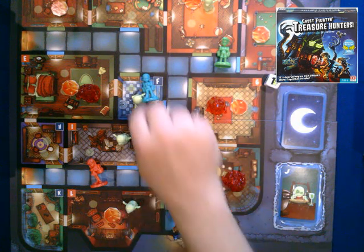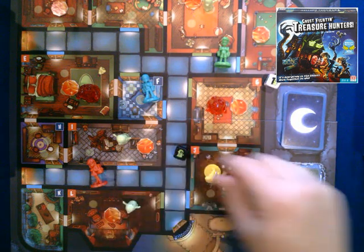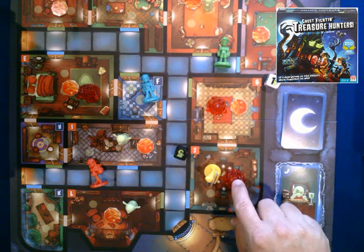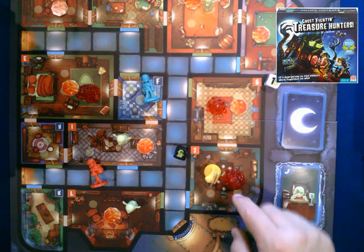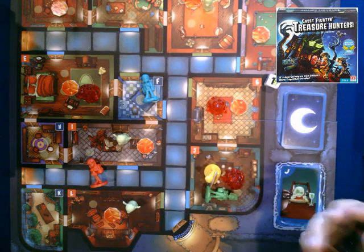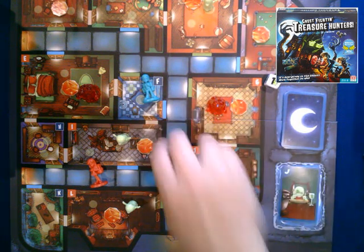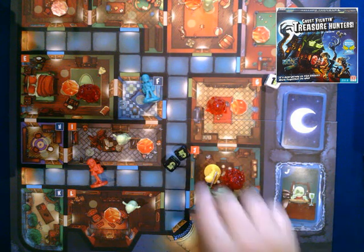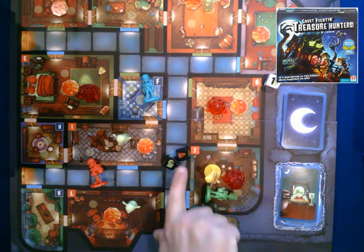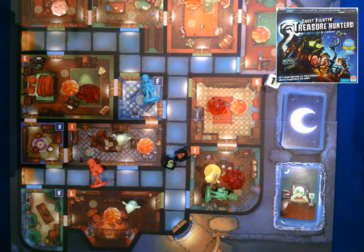When you're in a room with a ghost, you can choose to fight it — if you roll a ghost on the die, you take that ghost off the board. To fight off a haunt, however, you have to have a partner; it's not something you can do alone. When you're together you get to roll two dice, and you need to roll the right symbol to remove the haunt.